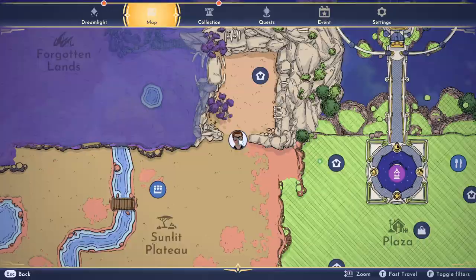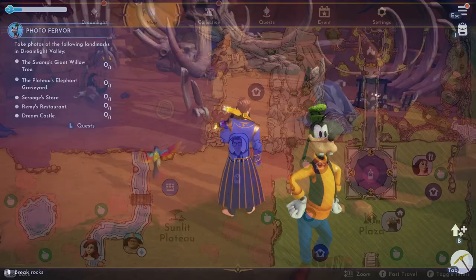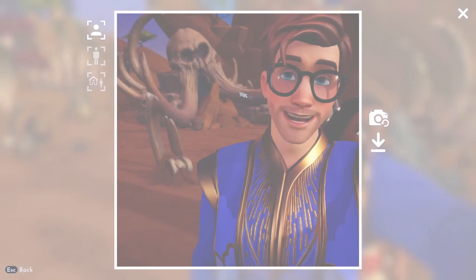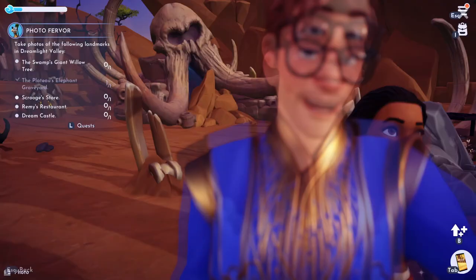I'm going to show you where I am on the map. This is the Elephant Graveyard. Let's take some pictures. Say cheese! Alright, that's the first one.